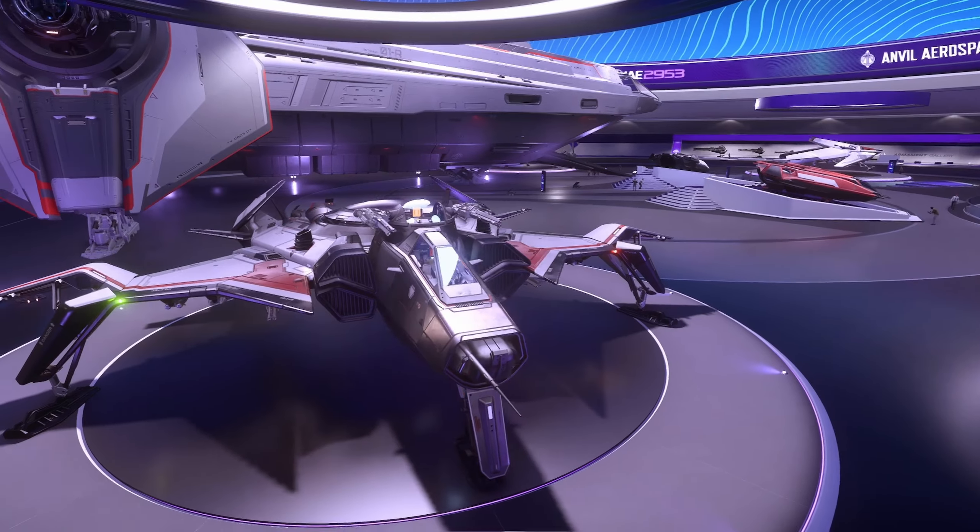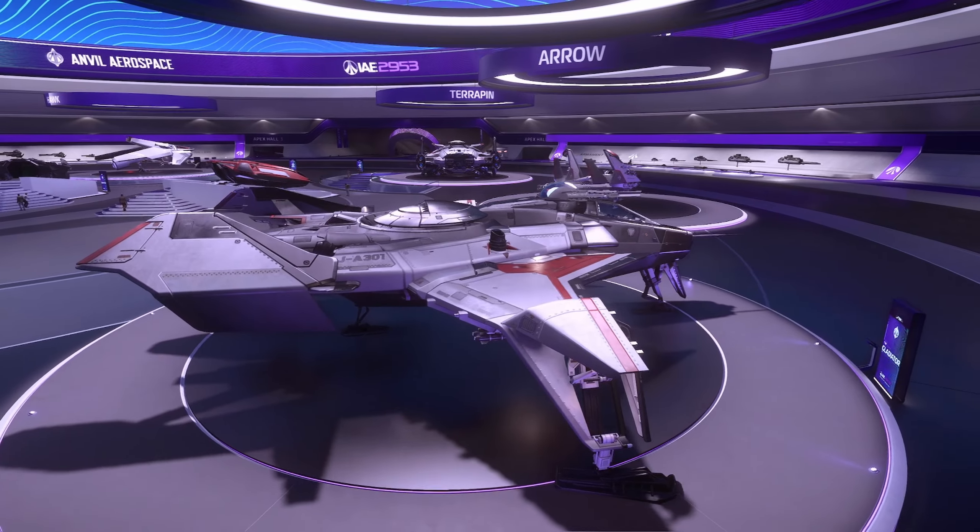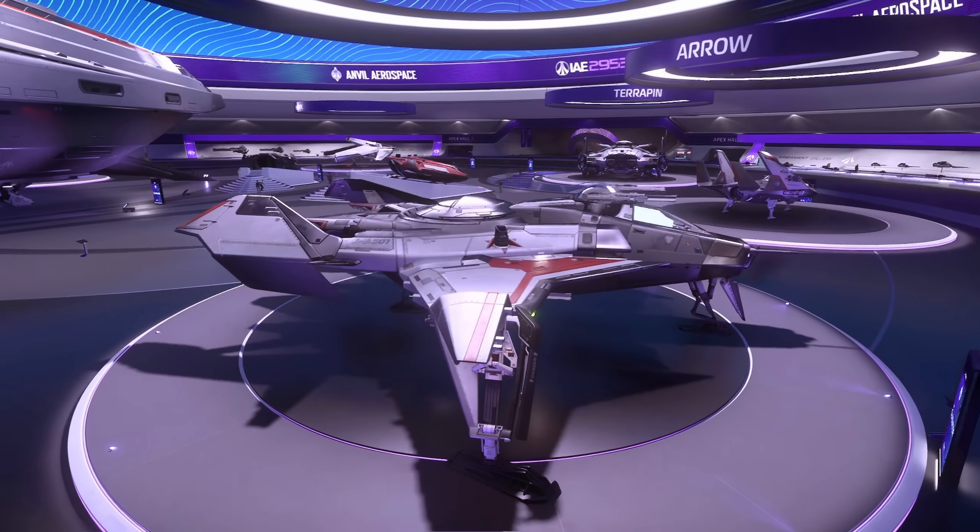And the ugly stepchild ship of the Anvil lineup is the Anvil Gladiator. As far as I know, it doesn't do particularly well in the fighter meta.